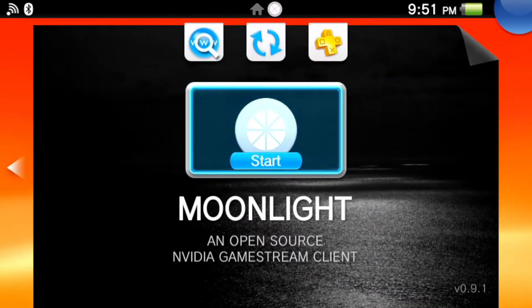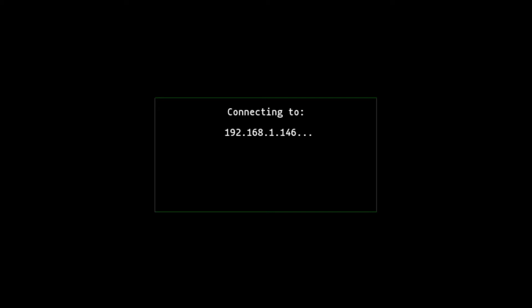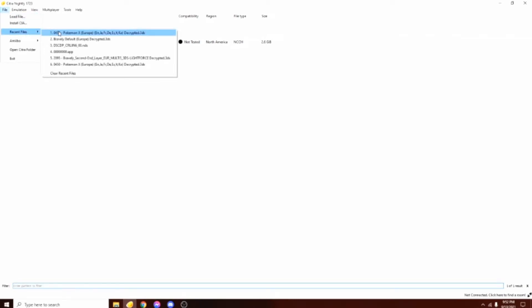So we load it up. We're gonna connect to my PC. And wait. So we got Citra loaded up here. We're not playing Persona Q2 today — we are using the touch screen to move the mouse, so it's a little jerky. We'll click File and go down to Pokemon X. It's loading up. Looking beautiful.